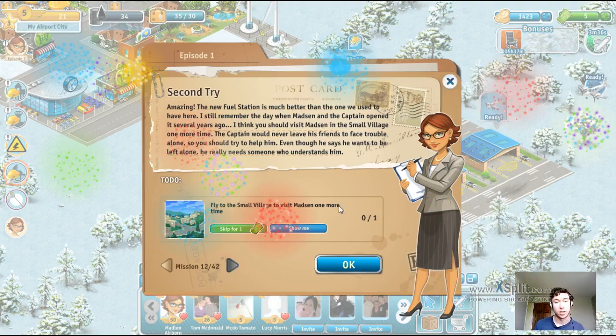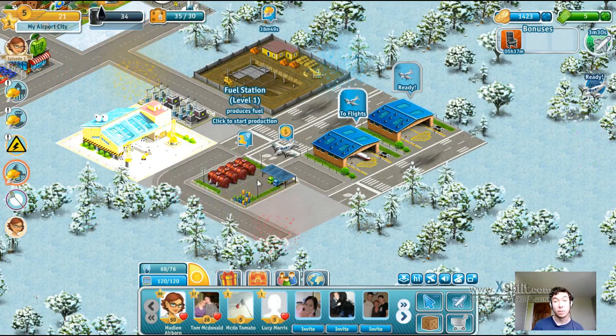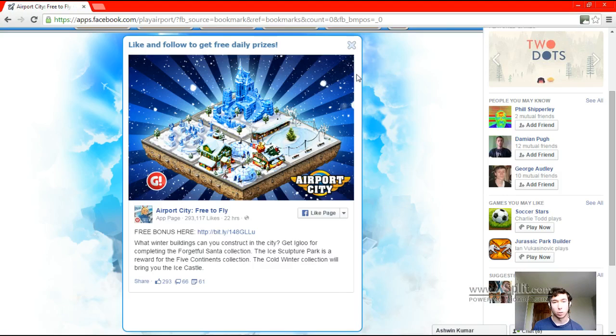I think we're flying to the small village to visit Madsen one more time — we've kind of started to do that anyway. But let's get the fuel production underway, so for six coins you can produce one unit of fuel — that is what you can do.